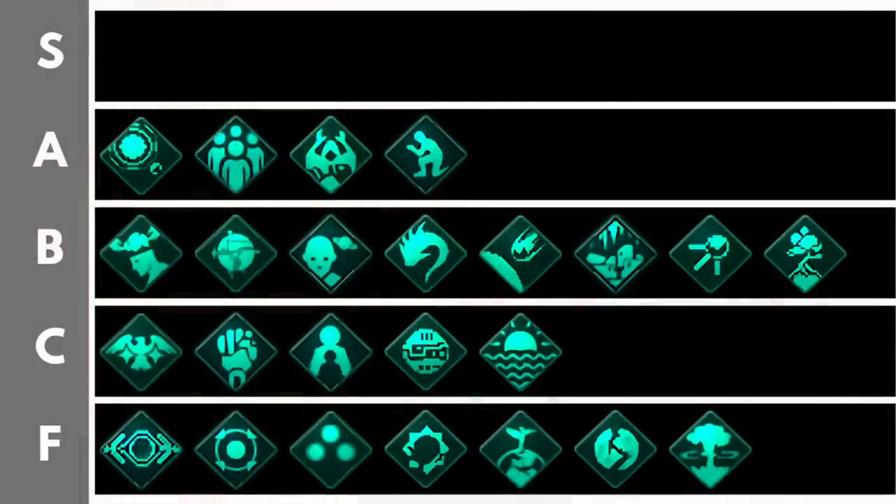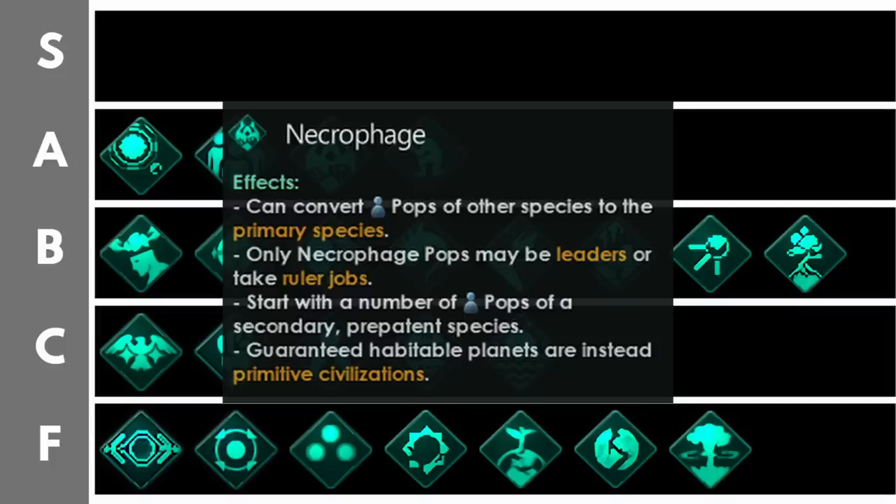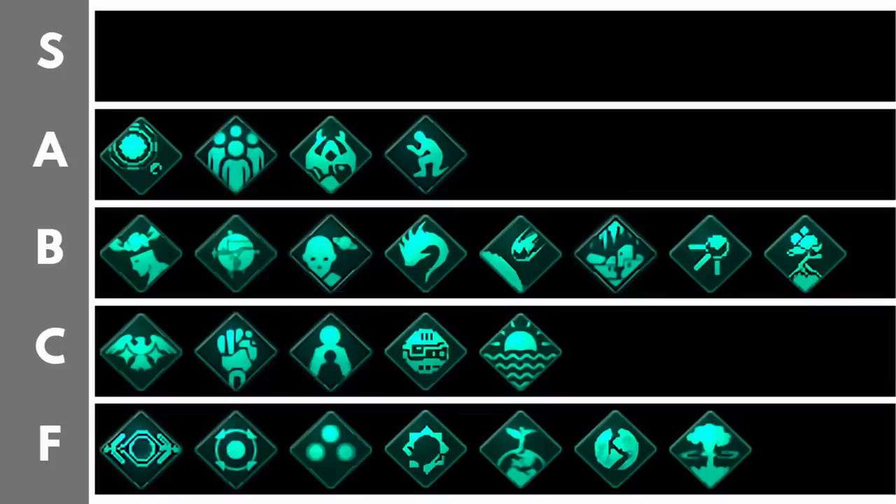The Necrophage origin requires the Necroids DLC. It is basically a much better version of Syncretic Evolution. Your species gets the necrophage trait making them fantastic ruler or specialist class pops, and you also get a secondary species specialized as worker pops. You can construct chamber of elevation buildings and use the necrophage purge type to purge alien pops into your primary species. Necrophage isn't quite as powerful as it used to be — you now start with two guaranteed habitable worlds with primitive civilizations only at iron age level, never more than eight pops — but a necrophage empire lends itself well to conquest, and if played correctly it's a fantastic meta origin.